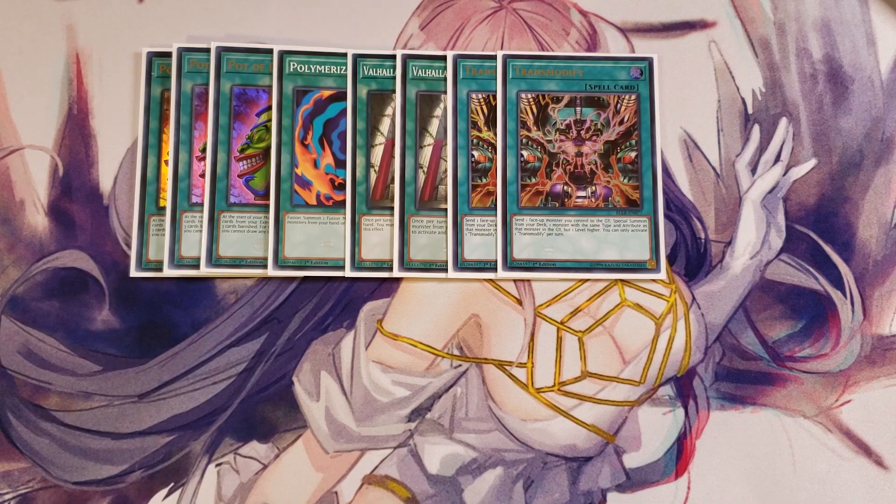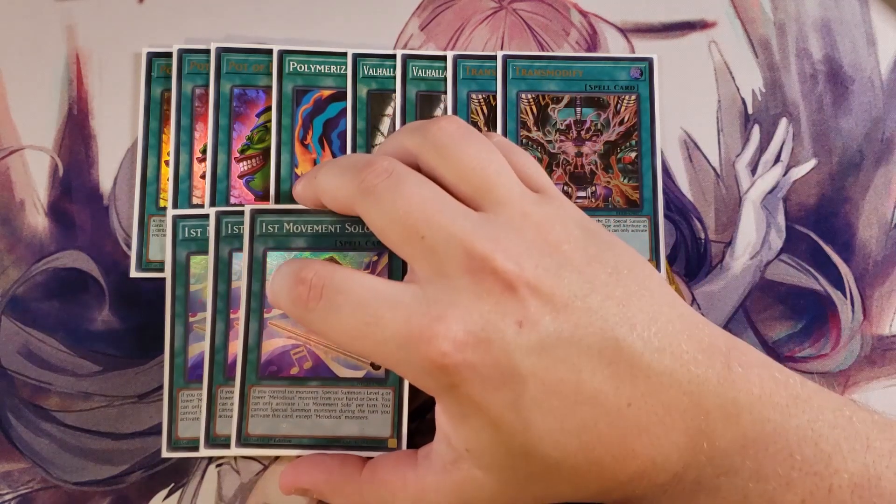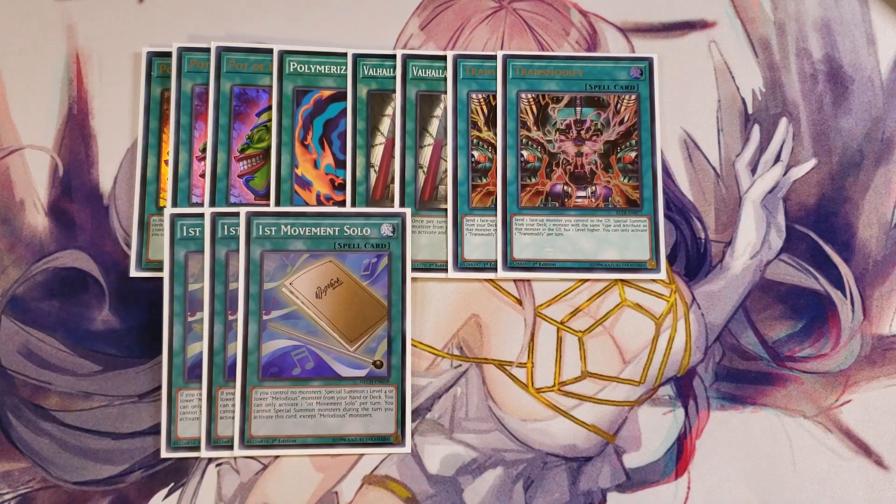We then play three copies of First Movement Solo. This is a really good card in this deck too, because it has the ability that if you control no monsters, you can special summon a level 4 or lower Melodious monster from your hand or deck. You can only activate one of this per turn, and you cannot special summon a monster for the turn you activate this card except Melodious monsters. The reason you only play two Valhalla is because this card exists too — if you have both on the field they kind of conflict a little bit, but you need both to start special summoning and swarming the field.